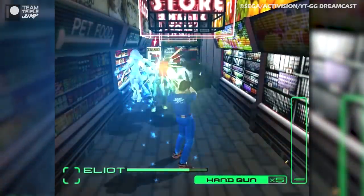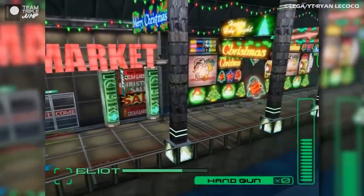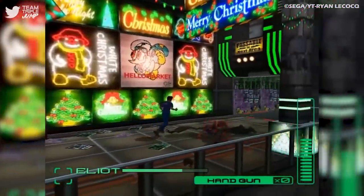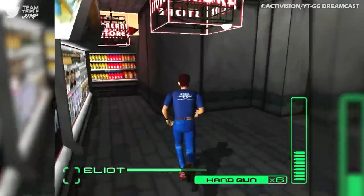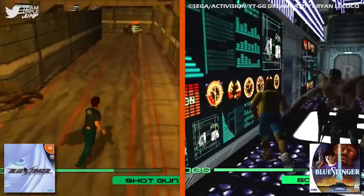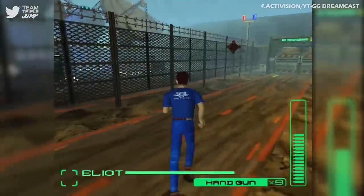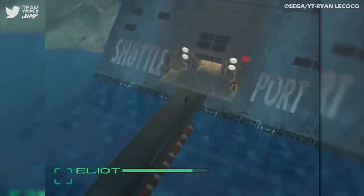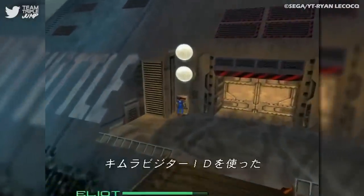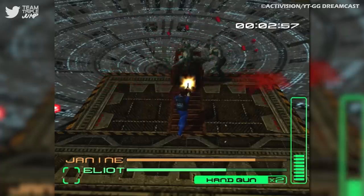Things get even more interesting in the differences between the Japanese and Western versions of the game. In the original Japanese release, Blue Stinger makes use of cinematic camera angles, similar to the early Resident Evil games. The version localized for the West, however, opts for a fixed third-person viewpoint. This means Blue Stinger presents a unique opportunity for survival horror fans to finally figure out which is the better approach. Critics at the time couldn't decide — some said the Western version lost a lot of its tension and cinematic qualities, while others claimed the Japanese version's gameplay suffered in favor of snazzy camera angles. This one is absolutely worth a peek.